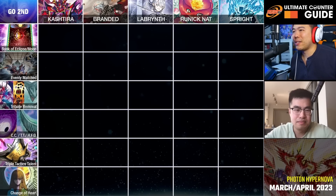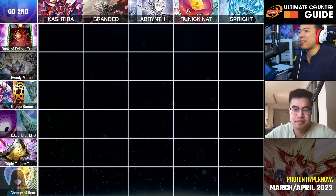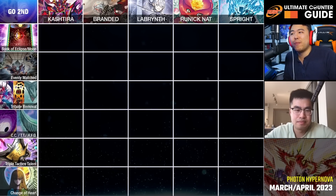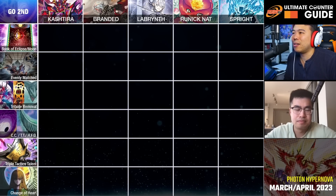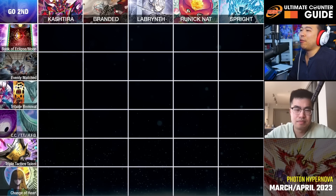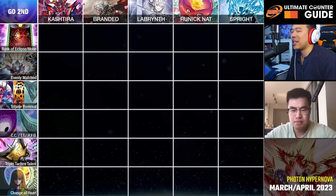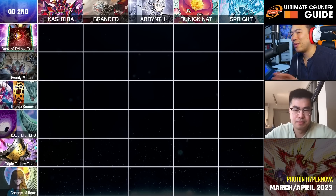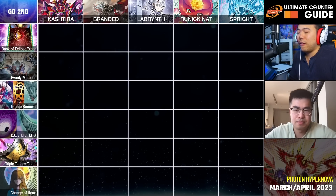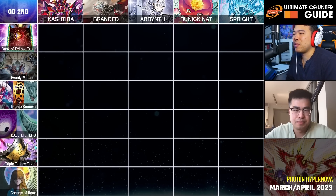We're going to go column to column here with the matchups. Across the top we have Kashtira, Branded, Labyrinth, Naturia, Runic, and Sprite. The six cards we're going to cover for going second are: Book of Eclipse slash Moon, Evenly Matched, Tribute Removal — which includes Santa Claus, Lava Golem, Sphere Mode, your typical Kaiju — Back Row Removal from Cosmic Cyclone, Twin Twister, Harpy's Feather Duster, Triple Tactics Talent, which we could also include as Triple Tactics Thrust, and A Change of Heart.